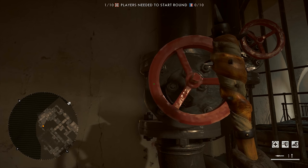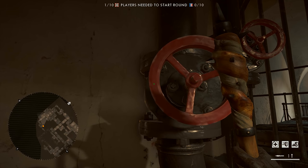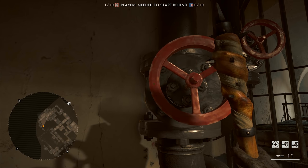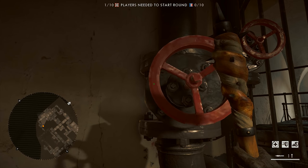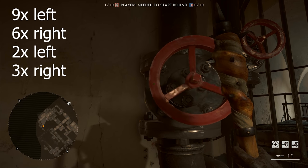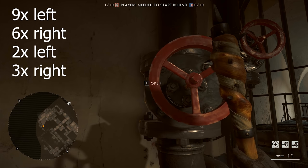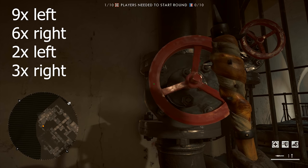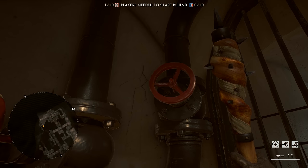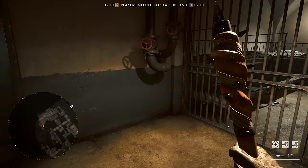How do you use the valves to complete this? This is probably the hardest part the easter egg community had to face, but they figured it out. You have to interact with the left valve nine times, then six times with the right one, then two times with the left one, and then three times with the right one again. After you do it correctly, you will hear Battlefield's soundtrack playing, and then you will hear the dog tag being put on your neck. Now you have the dog tag in your collection.